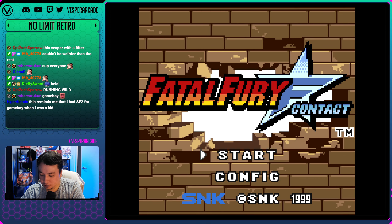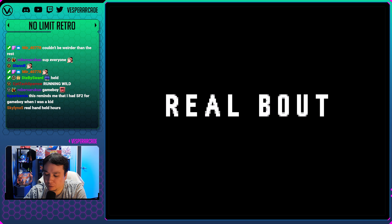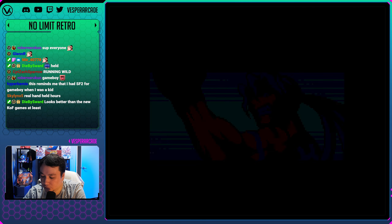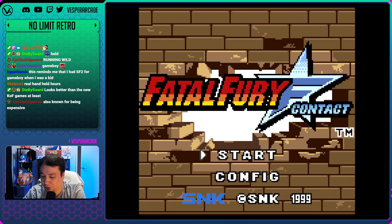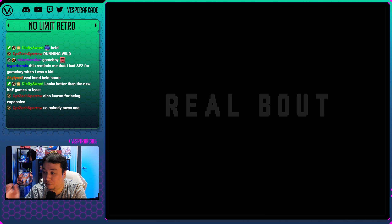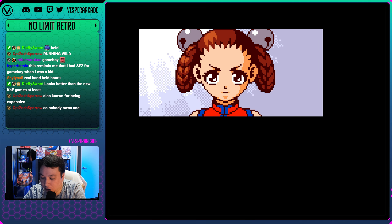The Neo Geo Pocket Color came out in 1999. It was a 16-bit handheld console mostly known for its joystick - very unique, great for fighting games since it's Neo Geo. But it came out when Nintendo had a stranglehold on the handheld market during the Game Boy Color days and Pokemon was mind-controlling all the Nintendo fans. On top of that, SNK was on their way out going bankrupt, so this console only lasted about a year.